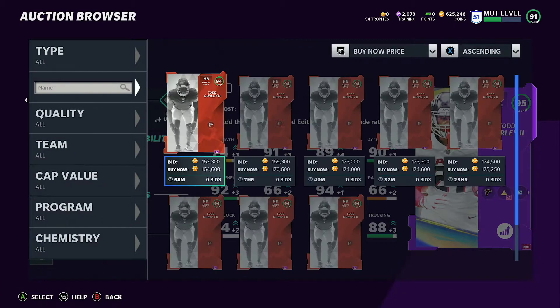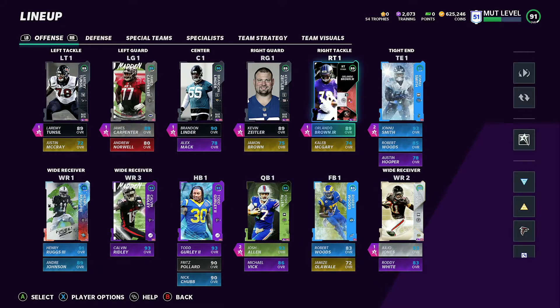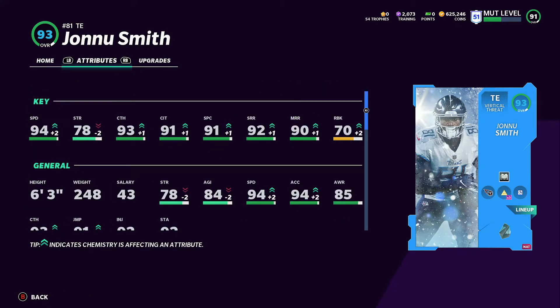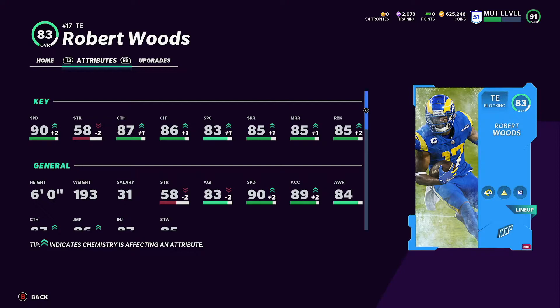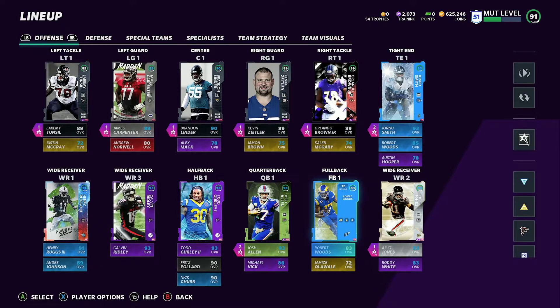Gurley's redux price shot up — he was like 100k yesterday and now he's around 170k. We also completed the John Newsmith set in Zero Chill. It was very expensive but I got a gridiron pack that helped complete it. We got John with tight end apprentice — 94 speed, 94 acceleration, great route running. He's probably our best receiver honestly. We moved Robert Woods to fullback but kept him at tight end since he has 85 run blocking and 90 speed. We also threw in a fullback from our binder for an extra chem.